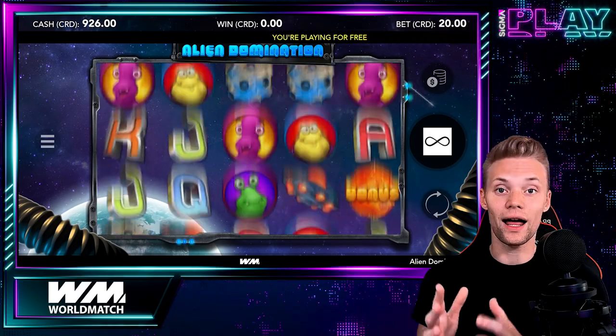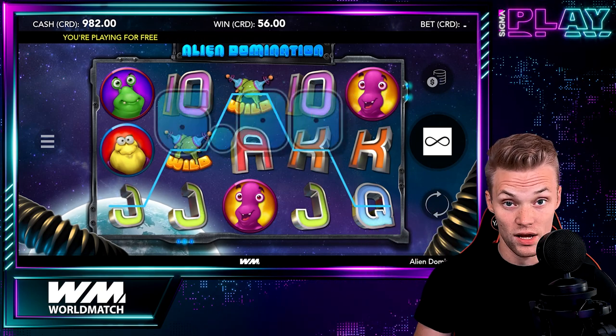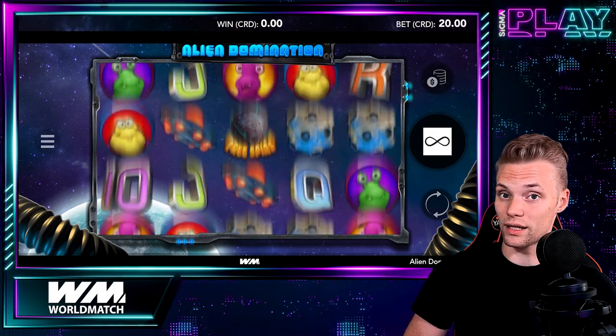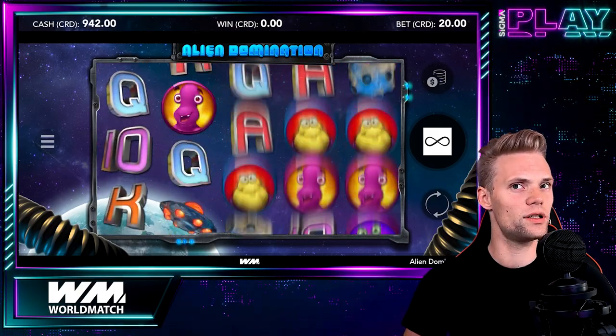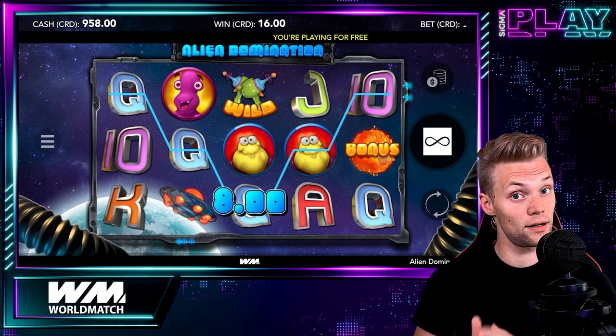The game's design is colourful and fun and it creates an engaging atmosphere. The reels are set against the backdrop of a dark blue sky with stars, and the symbols on the reels include different types of aliens, planets, asteroids and spaceships.